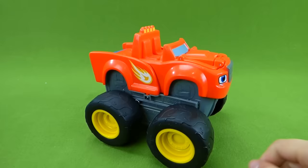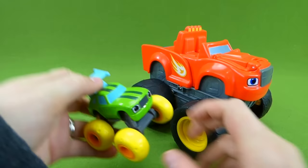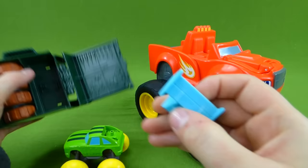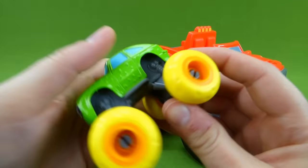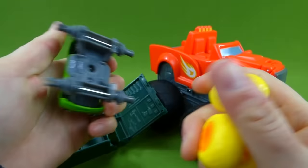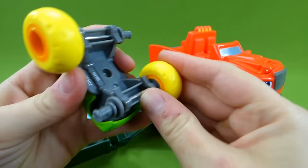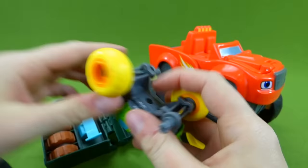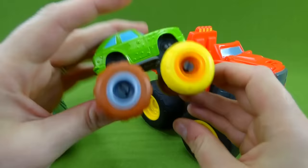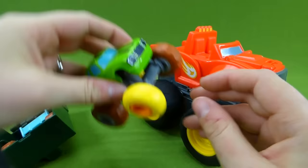Here is our tow truck Blaze. And I told you we had that cool Pickle toy — here's his garage, and you open it up like this. Here are his off-road tires, and he has a spoiler. You can change his tires out — right now he's got cheese tires. That's super silly! You can take these off and put them back on. Maybe we want to do half and half — some cheese tires and some off-road tires. Let's see if Blaze can help Pickle out. Can he tow him? Let's find out.